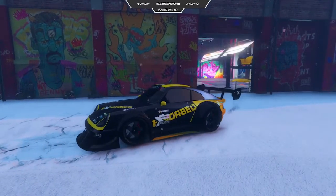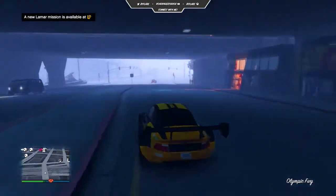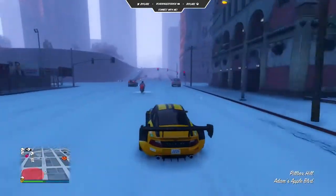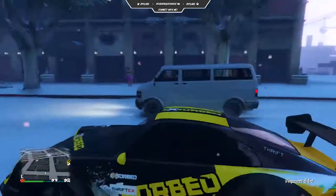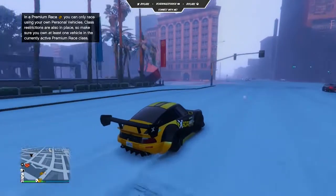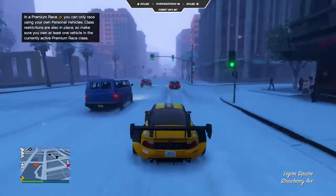It's currently the 23rd of December 2016, and snow has just dropped in GTA Online. As of this moment, snow is falling in the snowy state of Los Santos and all across Blaine County. In this video I'm going to be talking about that, and the brand new Comet Retro, which has just dropped in GTA Online, after we covered it in a video just last week. We're going to be covering all of the new stuff that came in just today.